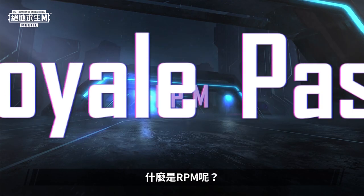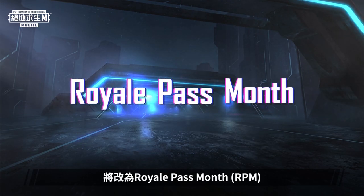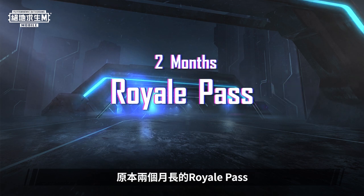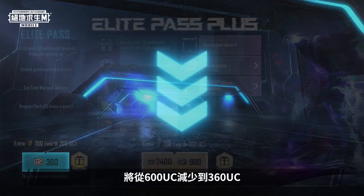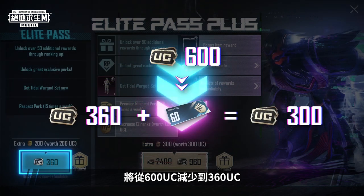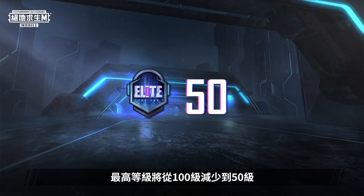What's RPM? From version 1.5 onward, Royal Pass will become Royal Pass Month (RPM). The original two-month Royal Pass will be split into two individual Royal Pass months. The price of every Royal Pass month will be reduced from 600 UC to 360 UC, and the highest rank will be reduced from 100 to 50.